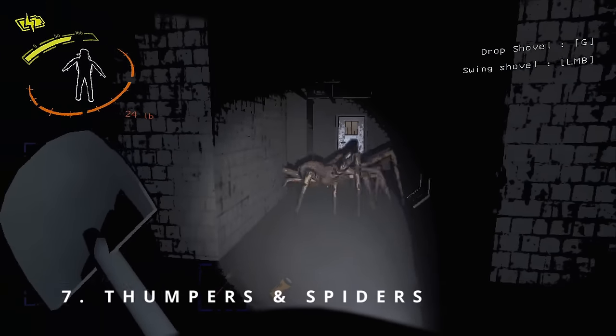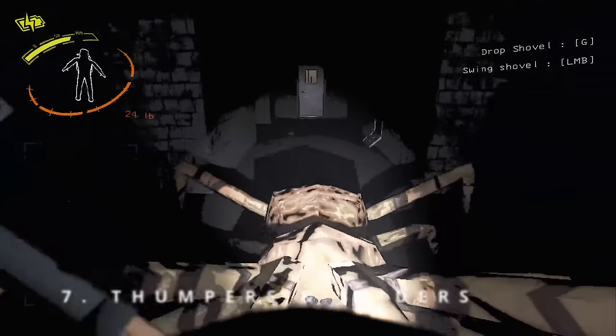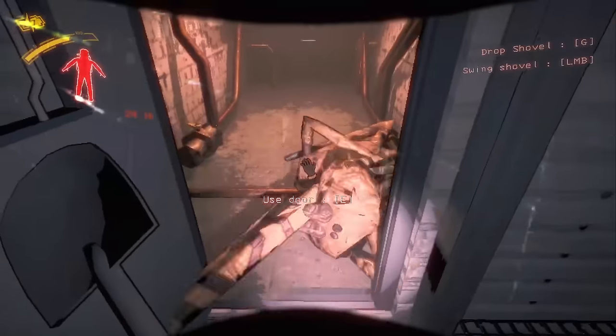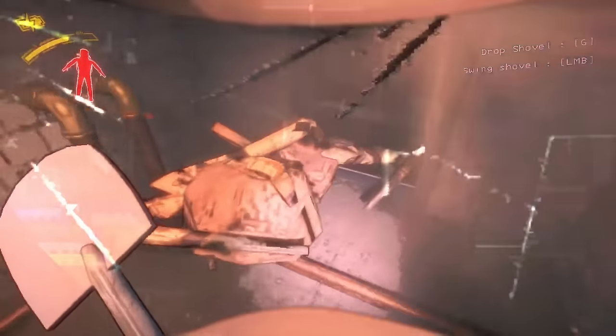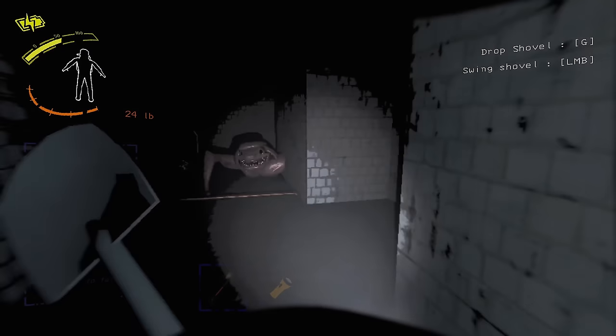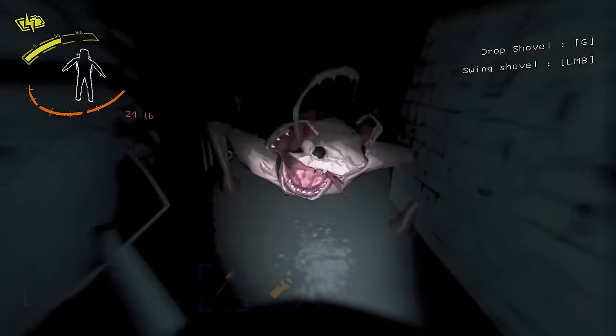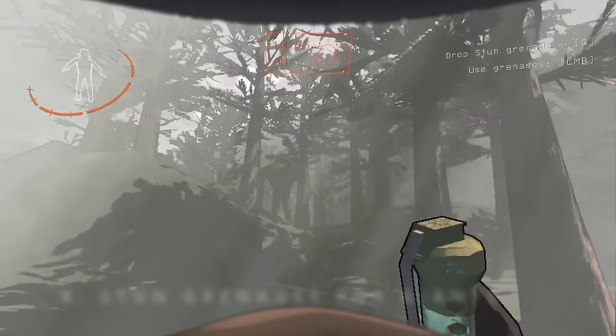Tip 7: The best way to kill thumpers and spiders. Thumpers and spiders are best killed by just walking backwards with a shovel. With the spider, you sometimes need to run backwards a little bit. If you go very close to the thumper, he actually slows down immediately. Four hits and he is gone.